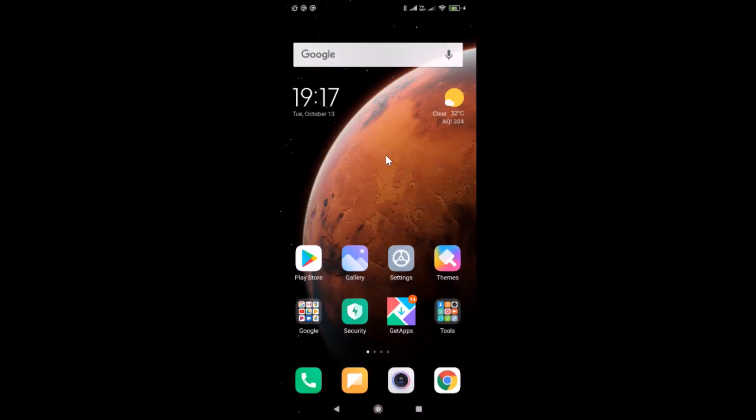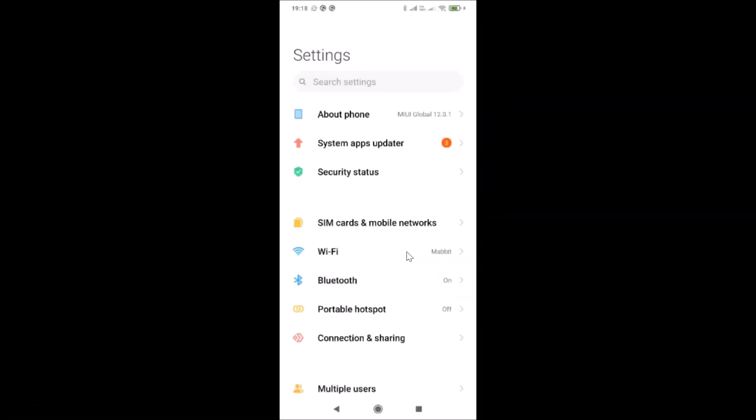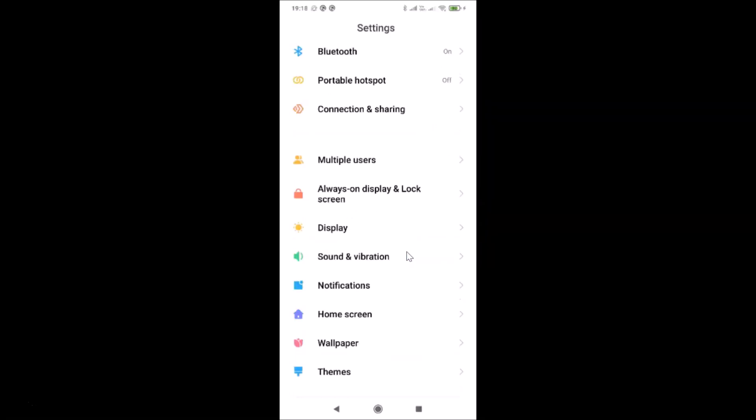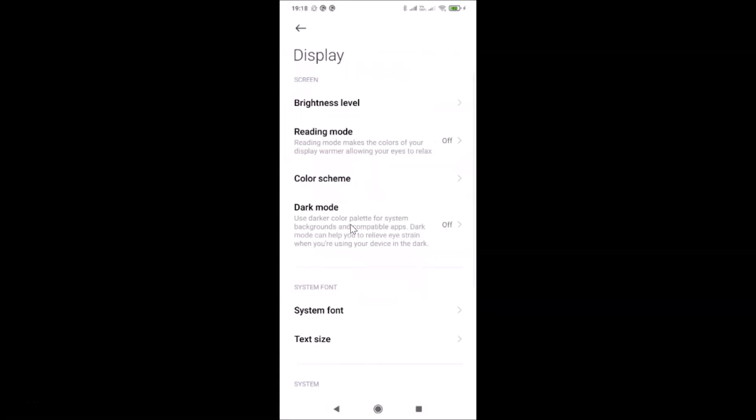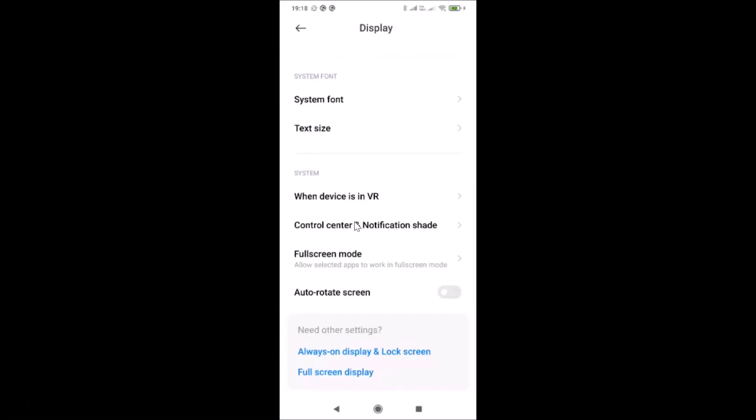To enable Control Center in Redmi Note 7 Pro, open the Settings app, then scroll down to the Display option and tap on it. After that, scroll down to the System section and tap on Control Center and Notification Shade.